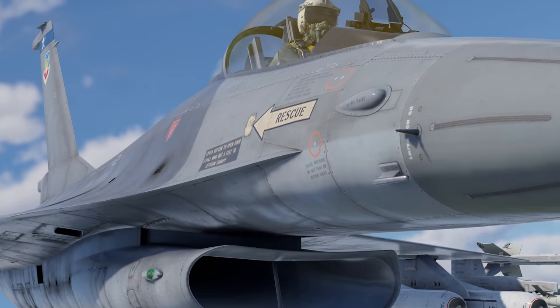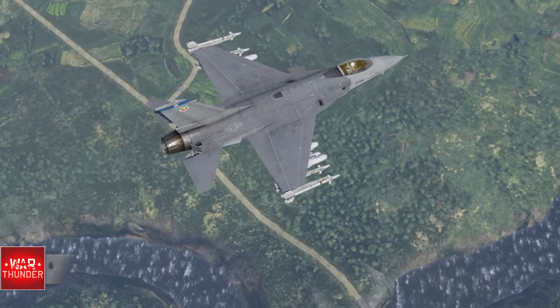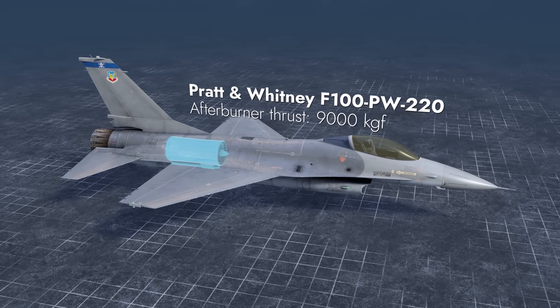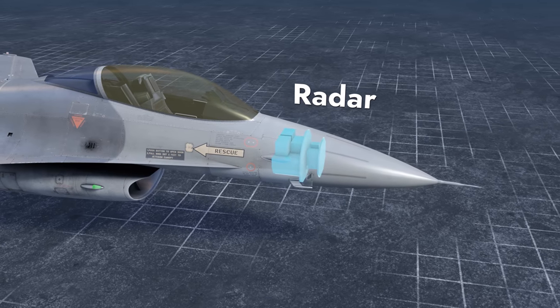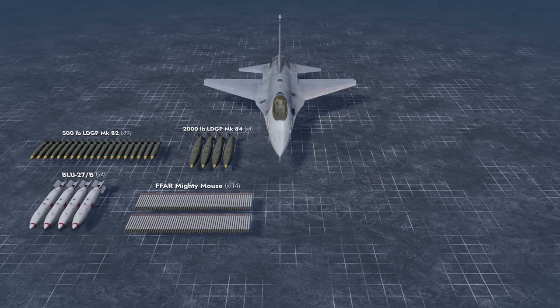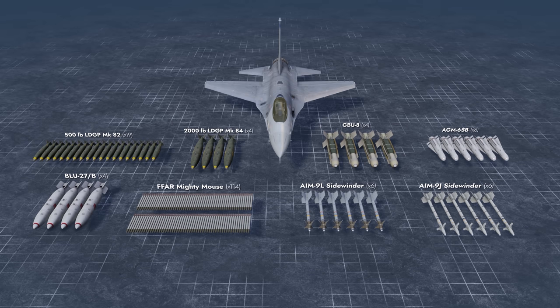The first is the General Dynamics F-16A Fighting Falcon, coming in multiple modifications for various in-game nations. Its outstanding turbojet engine provides a high thrust-to-weight ratio, the nose hides an advanced radar system, a Vulcan cannon will help it tear down its enemies, assisted by conventional bombs and rockets, as well as guided air-to-air and air-to-surface weaponry.